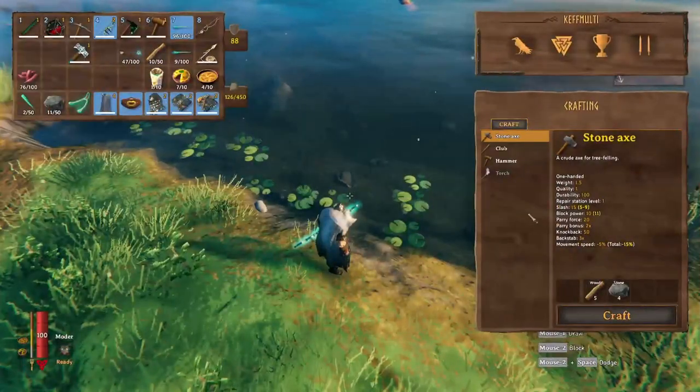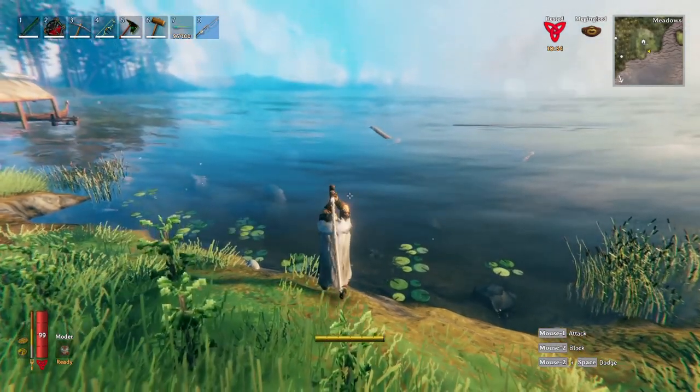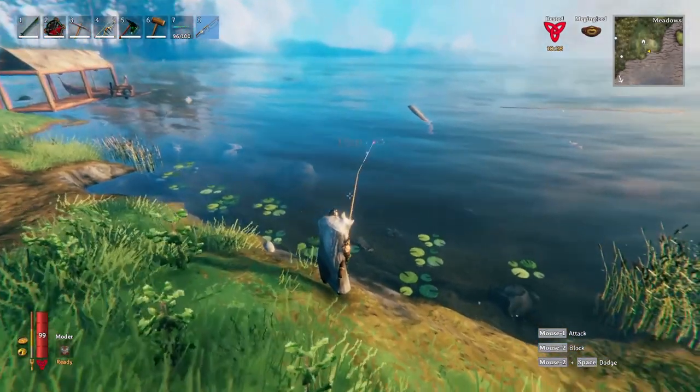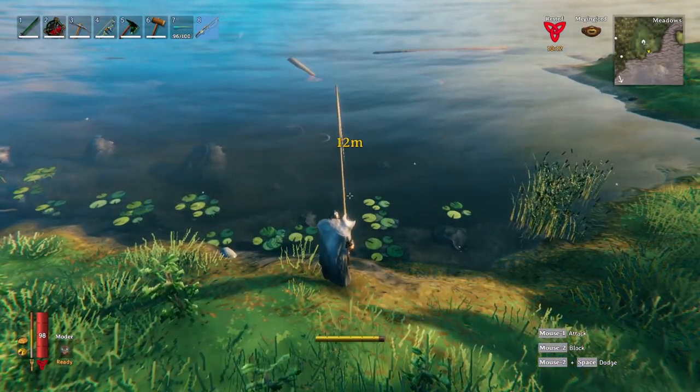If you're having a hard time collecting fish, Haldor sells a fishing rod and bait. Pick up five Ymir Flesh so we can craft Frostner later. To fish, pull out your rod and cast a line into a school of fish — do this by holding left click. The longer you hold, the further it will go. When you get a bite, hold down right click to hook the fish and reel it in.